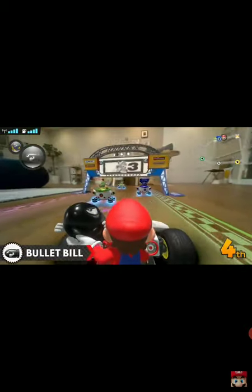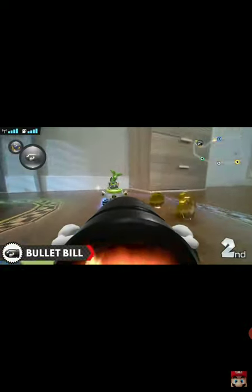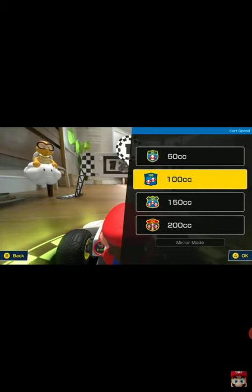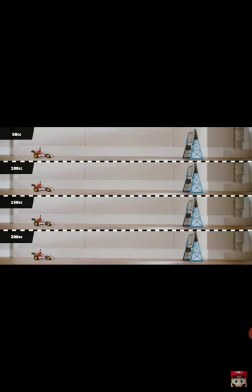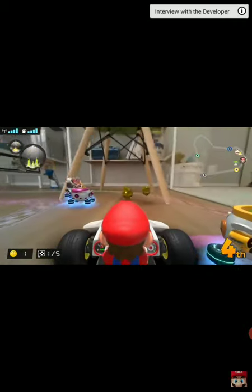For example, by using the bullet bill item, you'll temporarily blast through the course without needing to steer the kart. Classes range from 50cc to 200cc. The higher the class, the faster the real karts go. You can select a class that matches the course's size or your skill level.